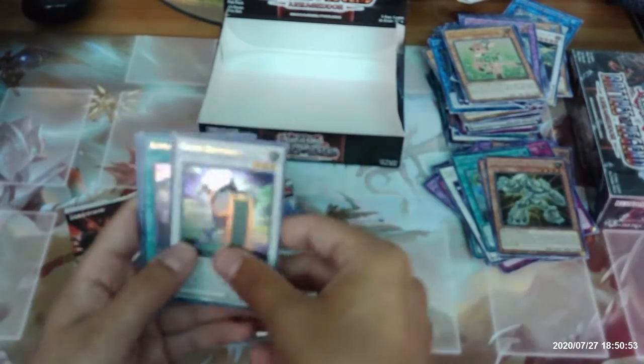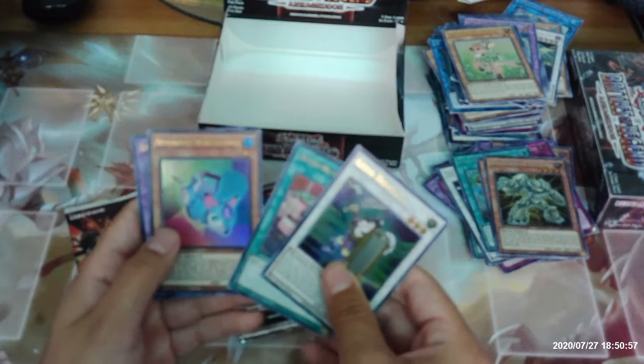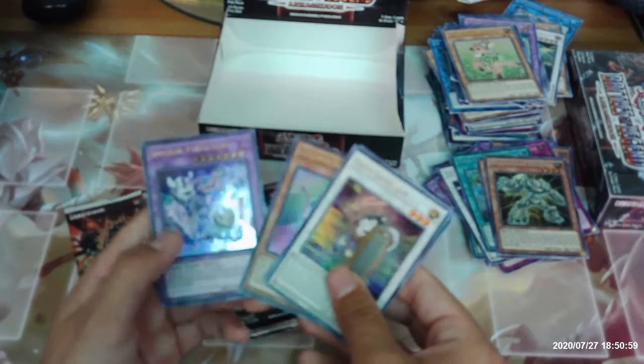Weathering Soldier, Goyo Defender, Appliancer Reuse, Appliancer Breaker Bunkle, and Invoked Purgatrio.